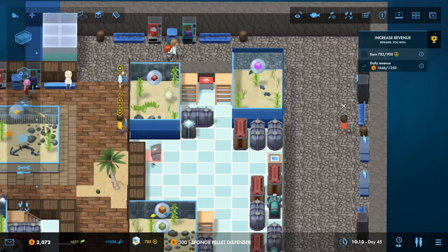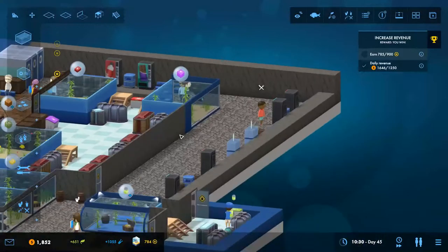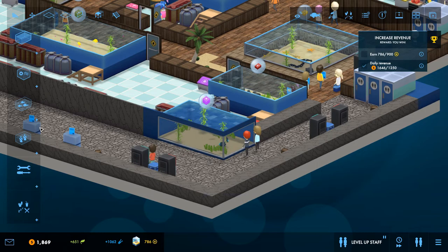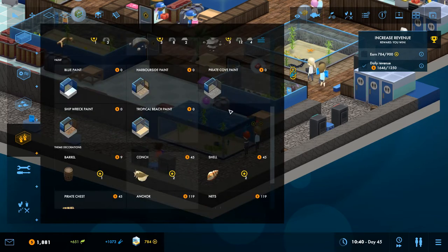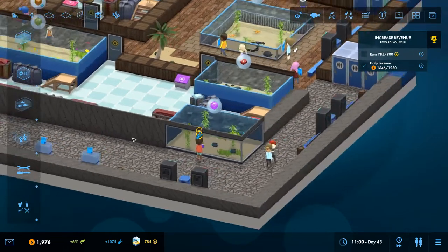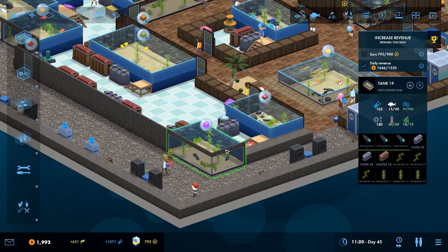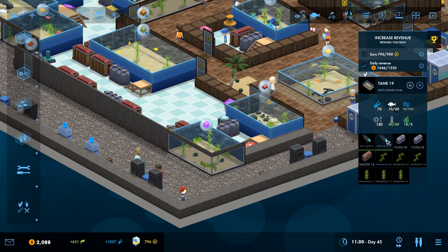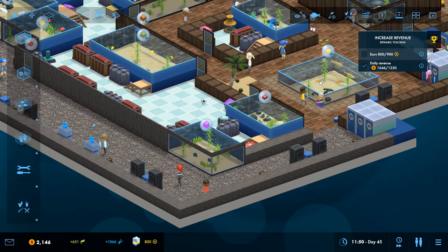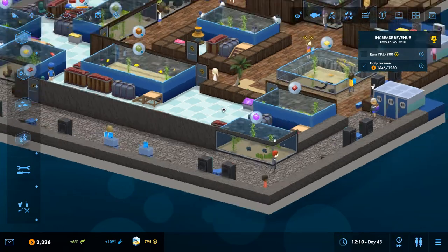Let's play it — yeah it's looking good. Let's add another staff access point just here so it's easily accessible, and then just to make life a bit better, add that decoration too. As soon as one of these is fully grown I can sell one of them for that task, so that's good. Let's speed it on.